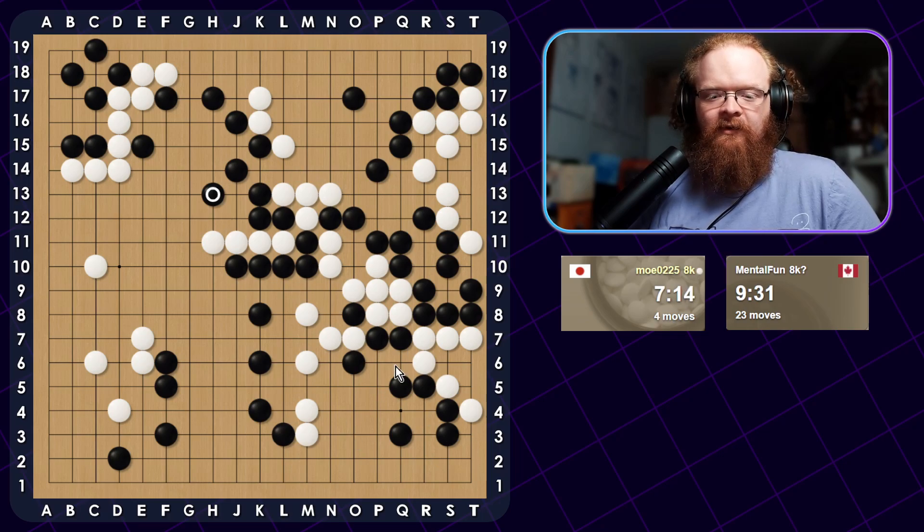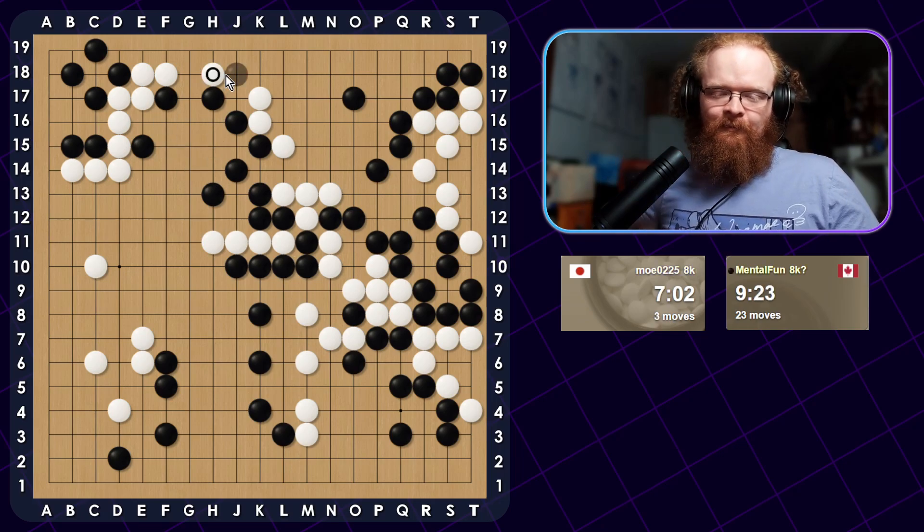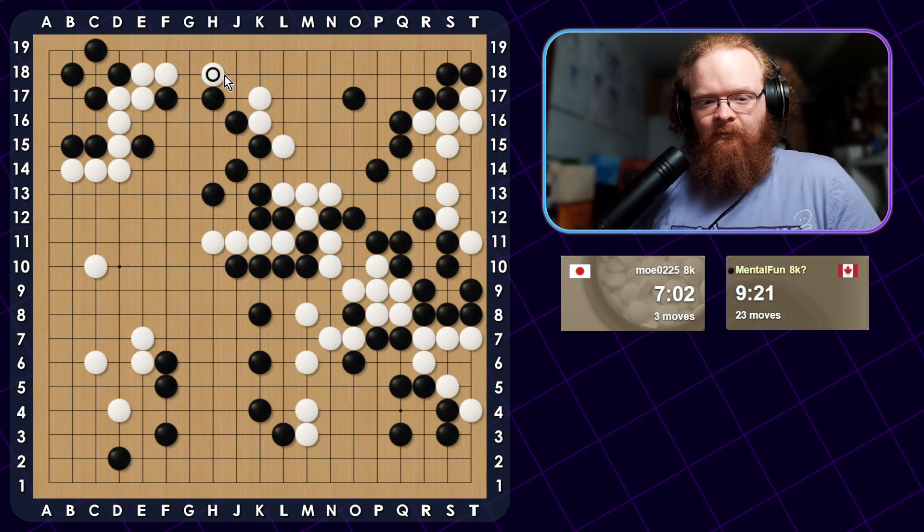As long as we're okay here, it doesn't really matter what happens there, because we have enough territory to win the game. Good — he's able to read this, which is nice. This attachment here means I can't Hane, because when he plays this move, he can still connect through here. But I might still want to play that.